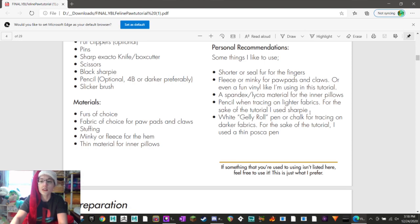Pencil when tracing on lighter fabrics - but for the sake of tutorial they use Sharpie. Okay, that's why they use Sharpie! I feel like they shouldn't have put Sharpie in their materials list because that's a really bad idea. One day I'll show you the inside of Bigby's bodysuit where I used Sharpie - it doesn't wash out but it does bleed and it's just a really bad idea. So forget the Sharpie. I would get a light colored pencil and a dark colored pencil - black or purple for dark, and white preferably but yellow works too.